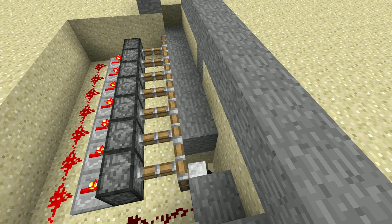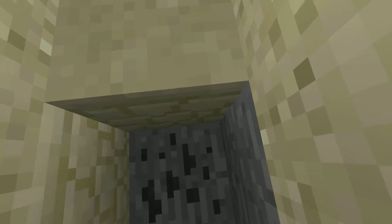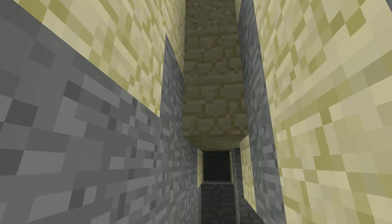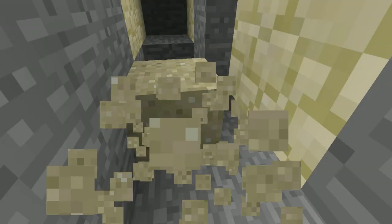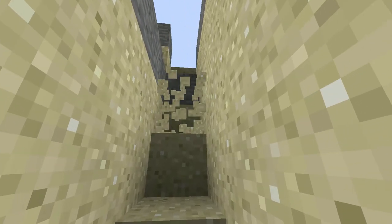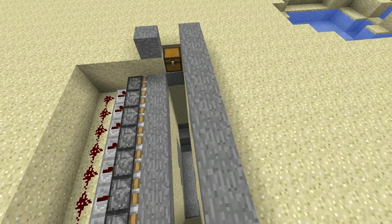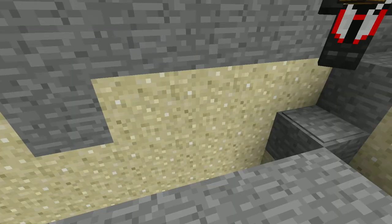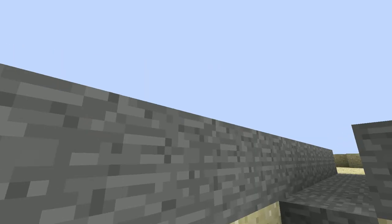Then you'll dig a hole down to lava, or a spike fog trap — if they even have those in Minecraft — and your fools will die. Or, if you're an admin, you can put them in a bedrock container where they can't get out. That's very simple. Then, over here at the end, you'll put a chest right there. And there you go — that concludes episode one of Minecraft Traps. See you guys next time.